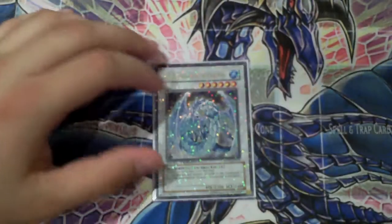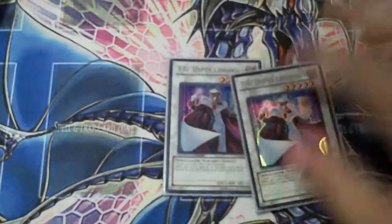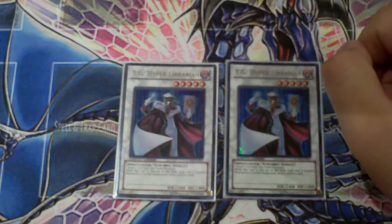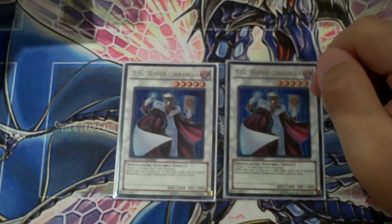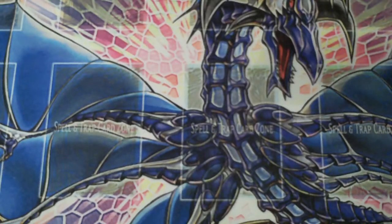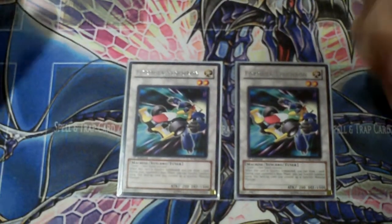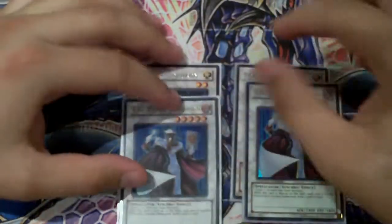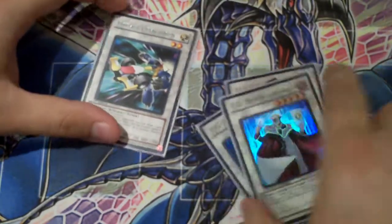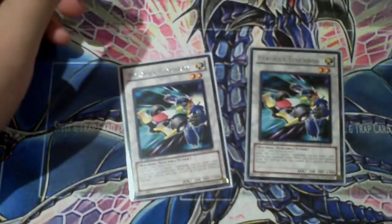Brionac — discard your hand, pretty much clear the field if you think you can push for game. Two Librarian — drawing is crazy. You want to draw, you want to Synchro, and you still Synchro spam a lot, so running two is amazing. I think he's going to one on the next ban list — he should probably be banned, but he should be at one for now. Formula Synchron — two of them as well. Formula with one Librarian draws you two; with two Librarians draws you three. You can't go wrong. Then you can Formula right into Shooting Quasar Dragon or Halbert Cannon. The options are endless — you can also use Formula into Accel Synchro plays. That's the full deck, guys.